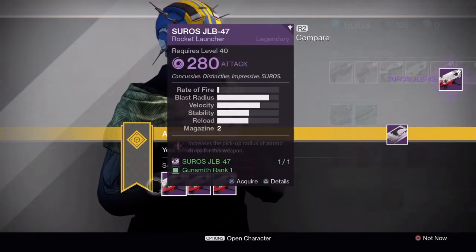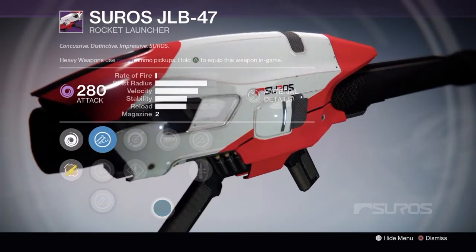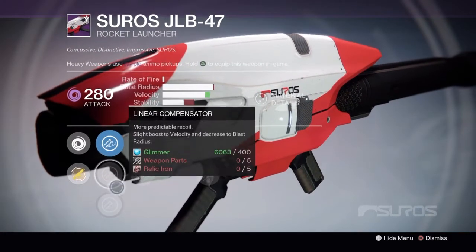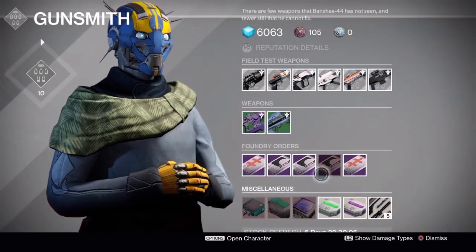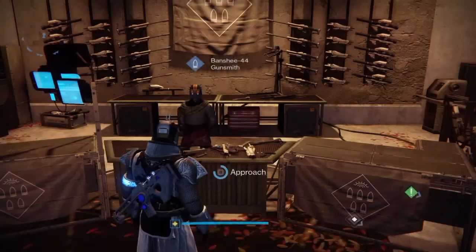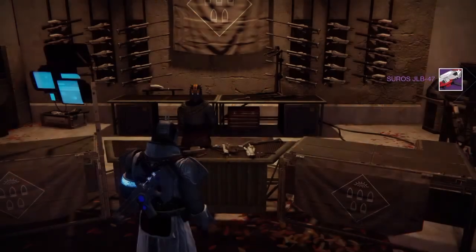For the JLB-47 — just no. We have Vacuum for the rank 1 and 3 rolls, and Reactive Reload for the rank 2 roll, same as the rank 3 on the JLB-42. While it does have Javelin on top of Reactive Reload, I would just scrap it for marks. There is another JLB-47 in the foundry orders so you can hold on to the package, but I have no need for it — I'll pick one up and scrap it for marks.